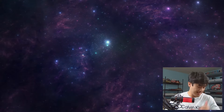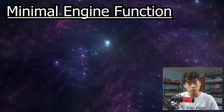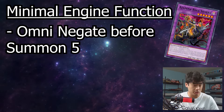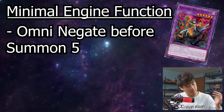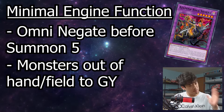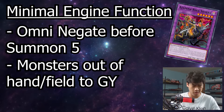Starting off, what does the engine do? Let's talk about the minimal engine — playing the least amount of cards as possible. You get an Azimina negate before it, pretty much as your second action: you activate one card, then another, and you have your Azimina negate just like that. It helps you get monsters out of your hand or off the field, and that's mostly all it does for the super minimal engine, which is about four cards.